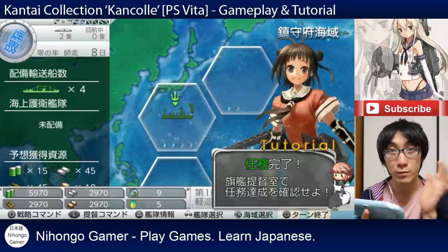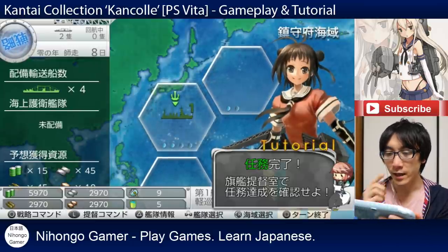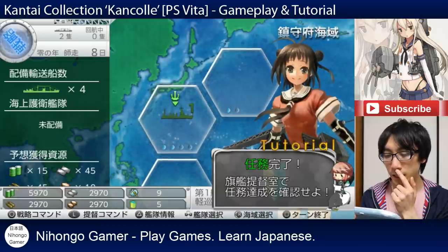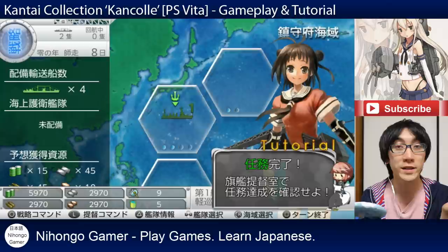Let's just move on to the next part. So in the previous video, we just went on a battle and we've just come back from the battle. You're brought back to this senryaku screen, which is your tactical screen. In the tutorial, she's saying ninmu kanryo, which means your quest was complete.